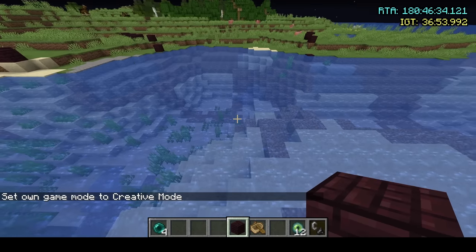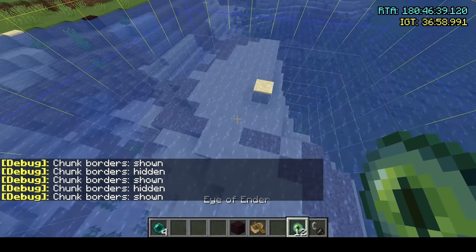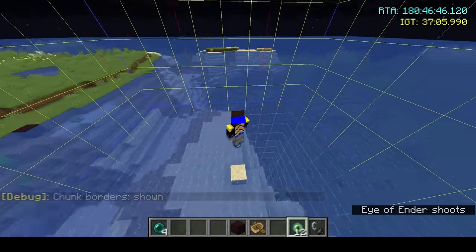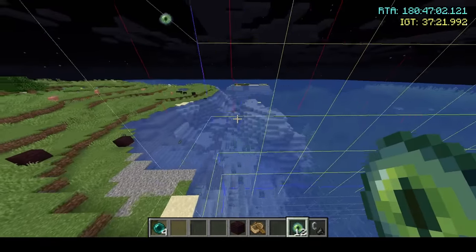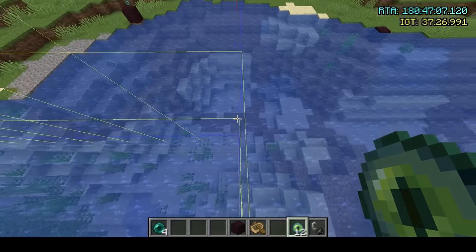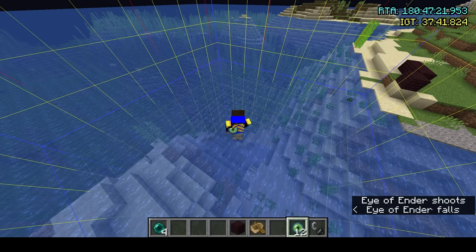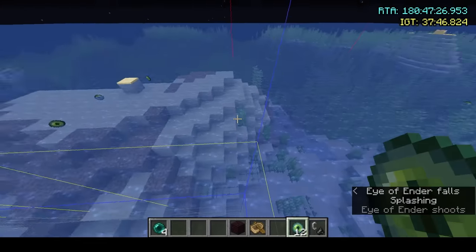It's important to know that eyes are always pointing to one specific chunk. So if we hold F3 and press G, we open our chunk borders. The eyes are always going to be pointing to this chunk — I know it's this chunk because if I throw an eye, it goes straight down. What I like doing is marking down these lines so I can tell in my head where I'm going. If I think it's the right chunk, I'll usually go to a corner and throw my eye, because if I throw my eye and it's any one of those four corners, it's going to go straight down. If it's not the right chunk, it's going to go flying off the edge.